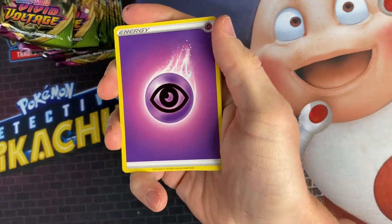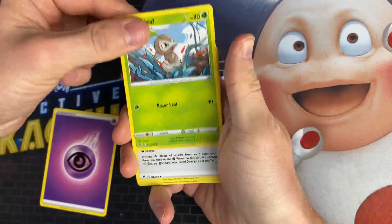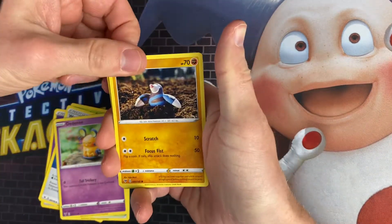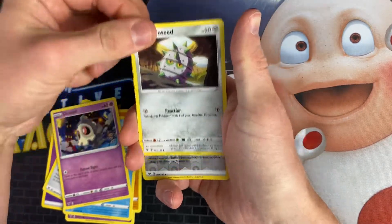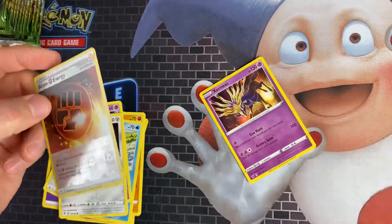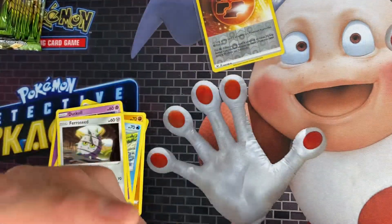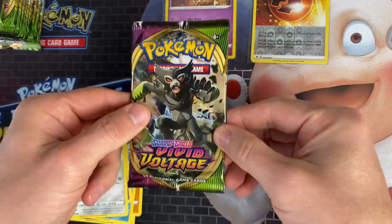Let me adjust the camera so you can see closer. We've got a Psychic Energy, Nuzleaf, Wash Energy, Circhester Baths, Dedenne, Drilbur, Oshawott, Duskull, Ferroseed, Stone Energy, and a Xerneas which is a Holo Rare — quite a nice card with a good shine to it.